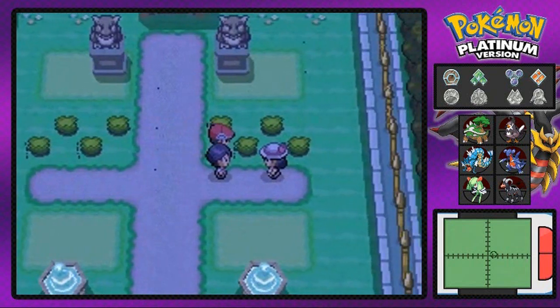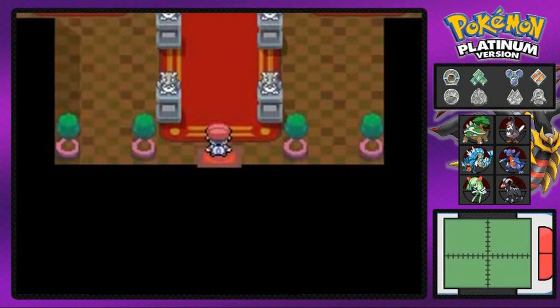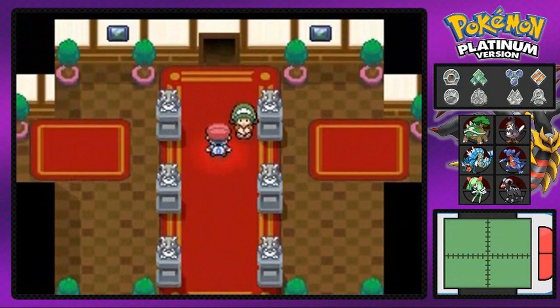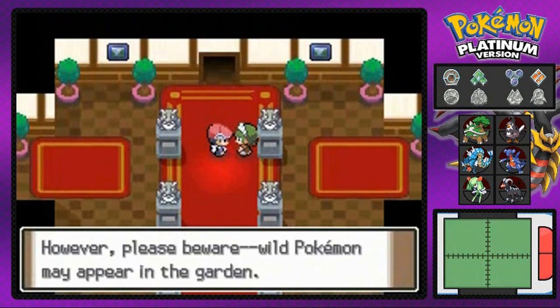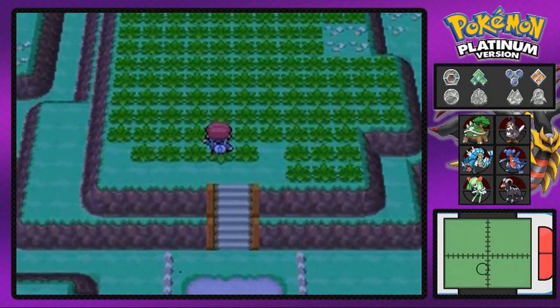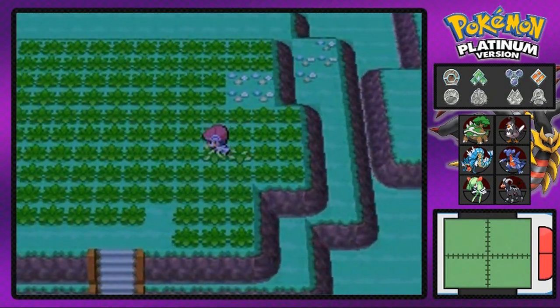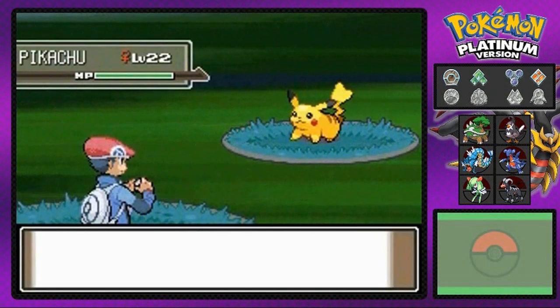In our last episode we went through most of Route 212, and we're right here in the Pokémon Mansion. I'm here to show you guys a few things that go on in the Pokémon Mansion, such as the garden and the five-turn challenge. This is the Trophy Garden, and you'll be able to find some rare Pokémon, especially if you insert your Game Boy Advance games like FireRed, LeafGreen, or Sapphire.